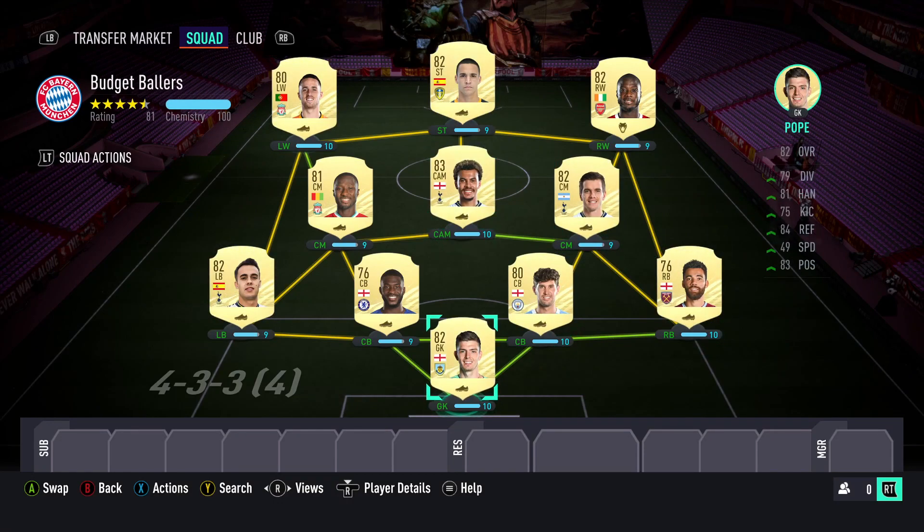This team, although you may be wondering the overalls aren't very high, will definitely make you competitive in FIFA because of how fast, how good, and how versatile these players are. They more than make up for lower ratings with stats focused on their position. In total, to assemble this team you're looking at about 15,200 coins — the cost of just a couple of mid-level players. For 15,000 coins, you can definitely make a great team. If you guys enjoyed the video, please like, share, and subscribe. It's been your boy Bomza — see ya.